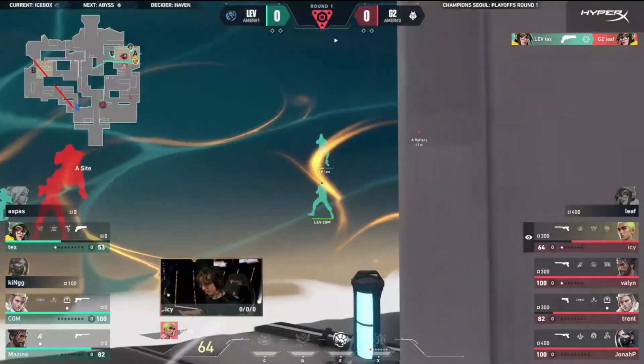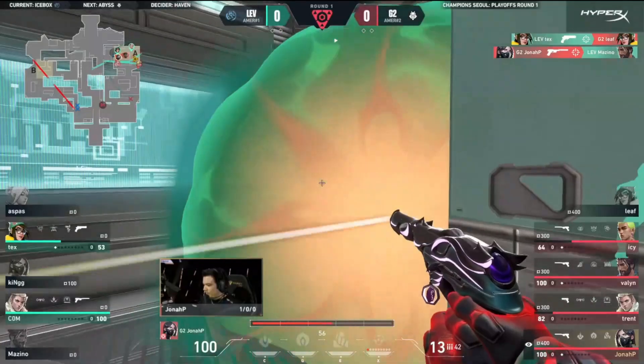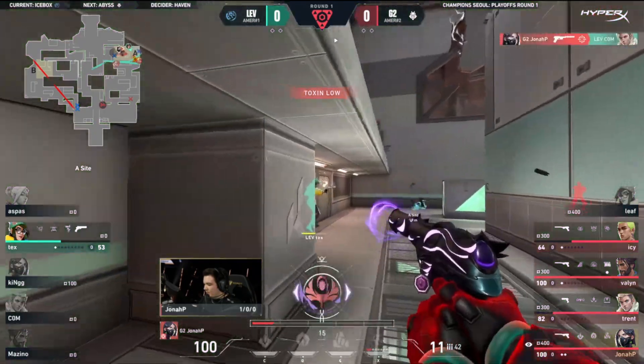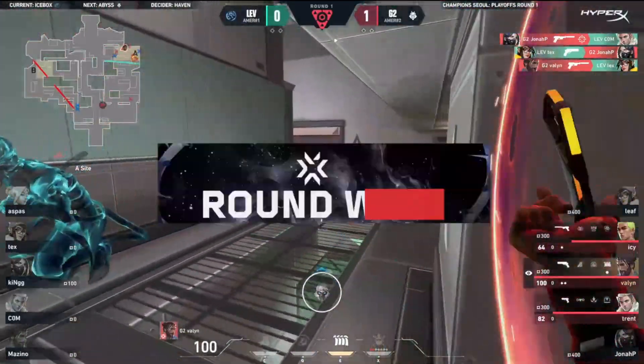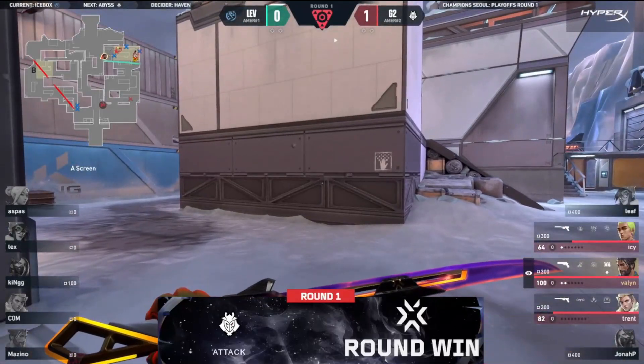It couldn't have gone any worse. They tried to create a little bit of chaos at the beginning of the round to catch the opposition off guard. This is not what they imagined, not how they drew it up. Jonah P swinging out, not able to clean it up. But Valant drops from the top rope. G2 get the pistol. What a good start - very, very convincing from G2.